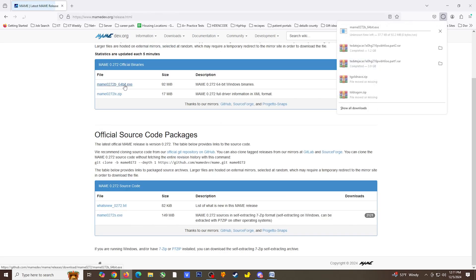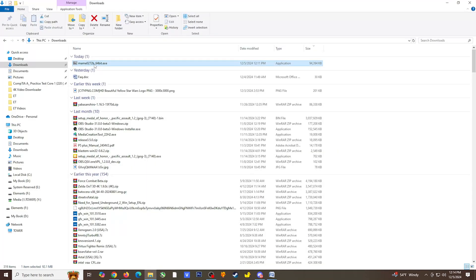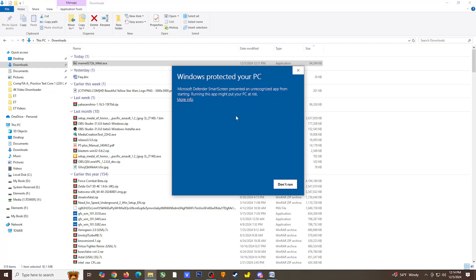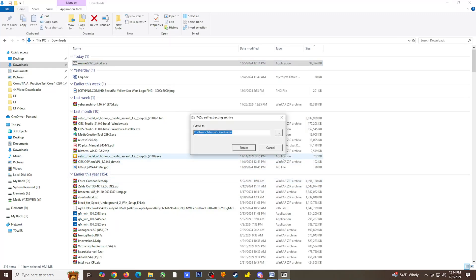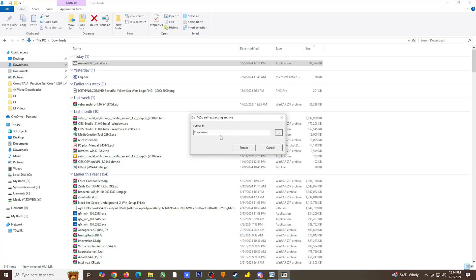I'll be installing the original MAME application, which as of this writing is currently on version 0.272. Once you've downloaded the file, head to your download location and open the installer. You may get a Microsoft Defender window — select More Info and choose Run Anyway. Next, choose a location to install the emulator. Clicking the dots next to the file location box will open File Explorer. It is recommended that you create a folder for MAME, and you can do so by entering backslash and MAME in the file location box, which will automatically create the folder for you.